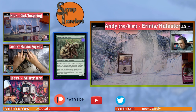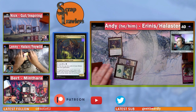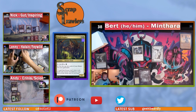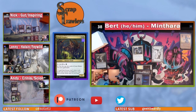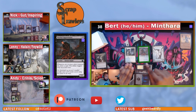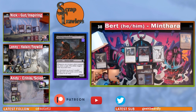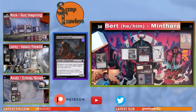Lenny plays a Forest and a Skull Prophet — a creature that taps for black or green, and can also tap to mill two. He passes. Bert untaps and draws, noting it's a good magic card, then casts Morbid Opportunist — whenever one or more other creatures die, he draws a card. Bert moves to combat and swings one at Andy; the Skull Prophet won't block and Andy takes the one damage.